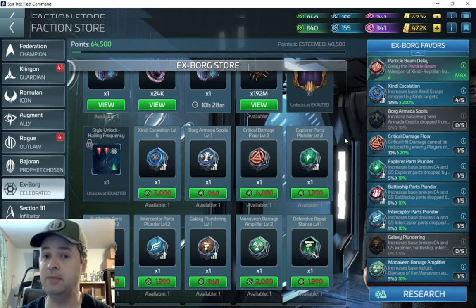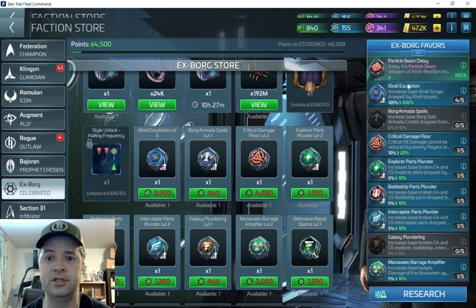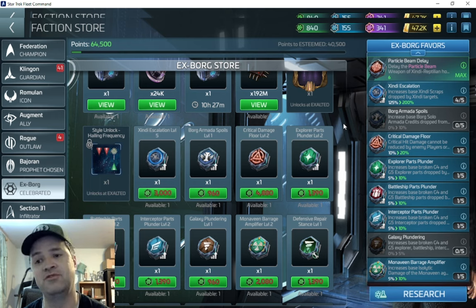Go for Escalation if you're struggling to meet those turn-ins and can't punch up to a higher level target. Escalation is my suggestion. If the opposite is true and you're doing fine with your turn-ins, then save for the Critical Damage Floor. If you're a bigger-level player with a G5 rare or higher-level ship, the Escalation may not be as important to max first — the Critical Damage Floor would be more valuable.